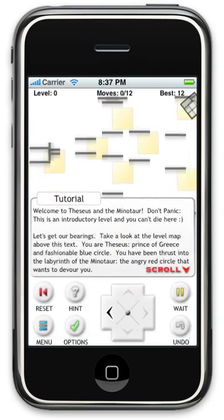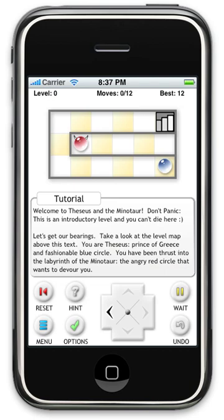Theseus and the Minotaur is a maze-like game. You are Theseus, the blue ball in the lower right-hand corner. The Minotaur is the red ball — he's in the center compartment. Your job in each level is to get to the stairs in the upper right-hand corner.